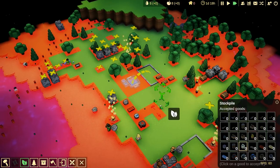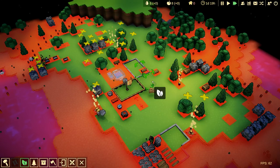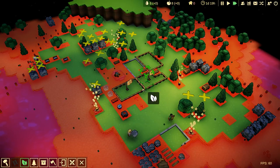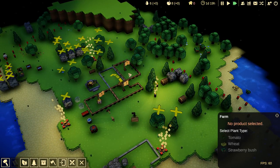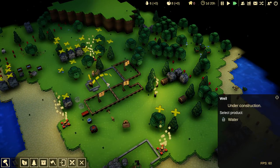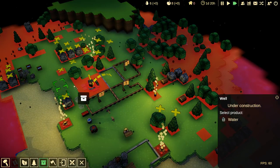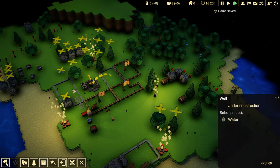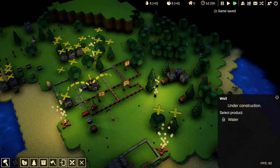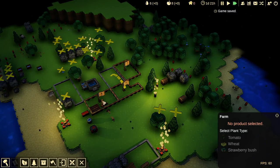Same thing with the farms. We can come in and make a bunch of farms. We'll throw them over here. We can set up a stockpile — actually, we can set up the same stockpile so everything gets hauled into it. Actually, I'm going to move this one to a different one so it won't share with the food. All water will go over there. All of our food will get hauled into that one.